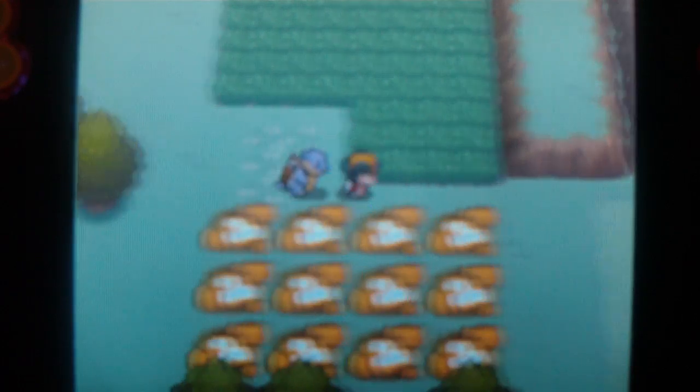This is how to catch Lotad in HeartGold and SoulSilver. First, go to the plains area of the Safari Zone and place down 12 water objects, and then just look for it.